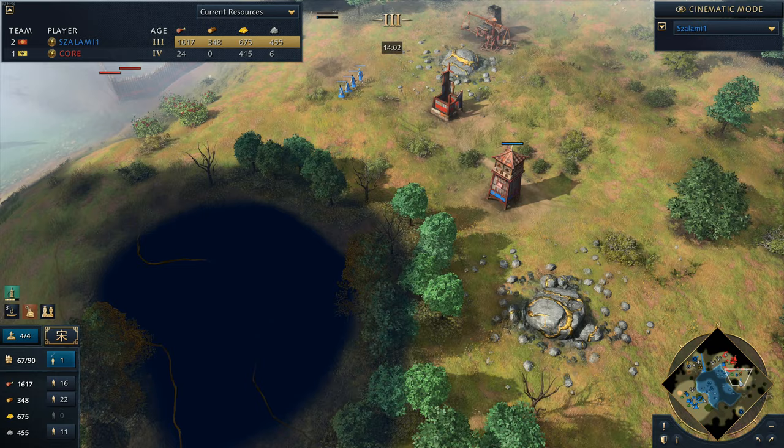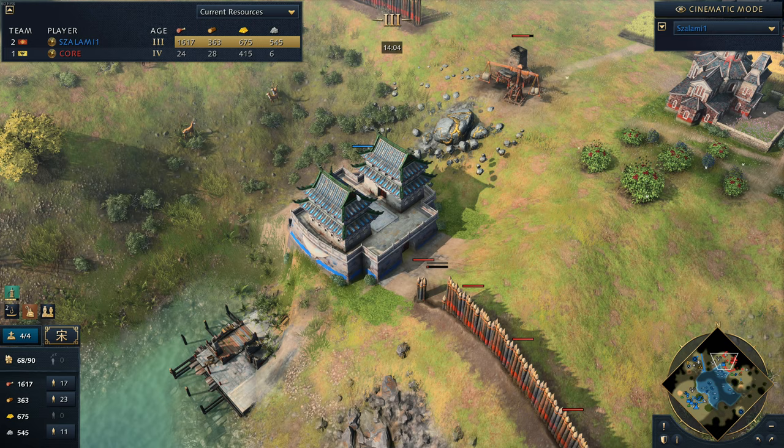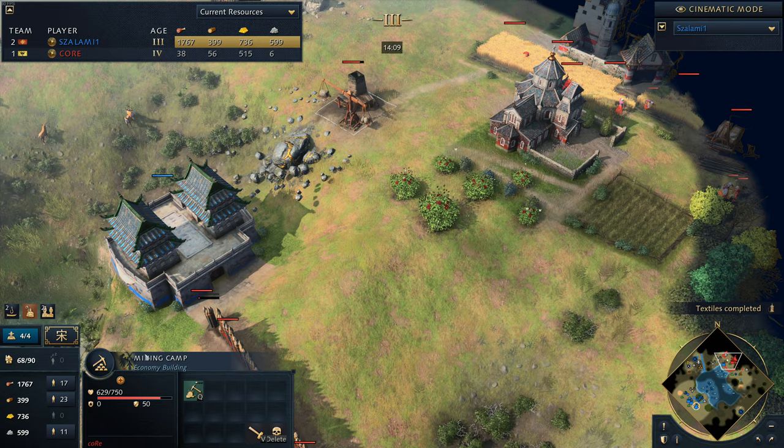Now capturing that second sacred site - third one actually, because he's got the one down to the bottom as well. But he's just in full control. And this barbican still stands strong, working slowly on the mining camp.